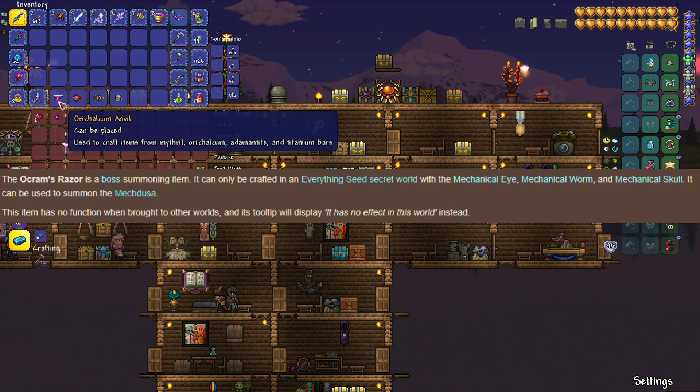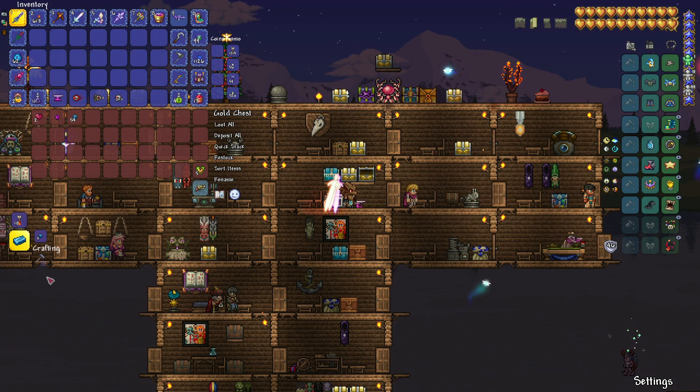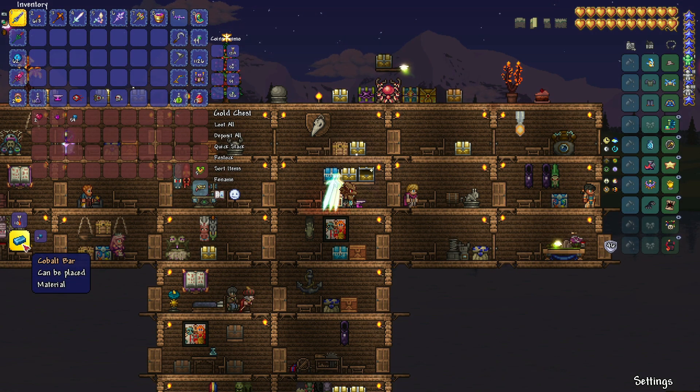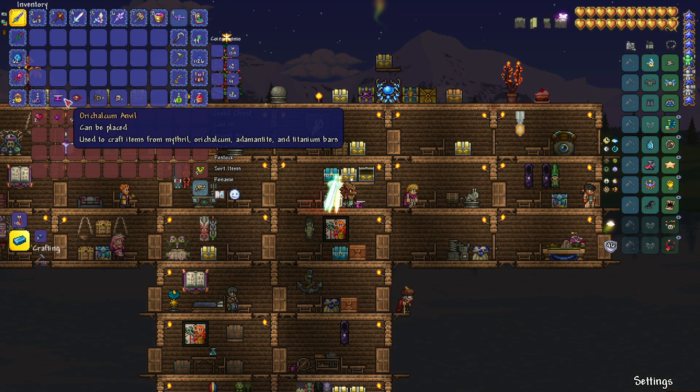It can be used to summon Mechdusa. This item has no function when brought to other worlds, and its tooltip will display 'It has no effect in this world.' So if you try and make this here, obviously you can't. I can make Cobalt Burr — that's all I got right now. I can't make the item because we need to be in the Everything Seed with an Orichalcum Anvil.